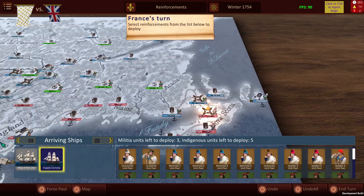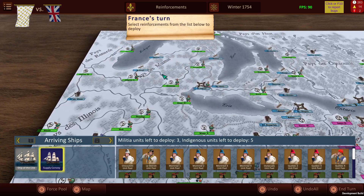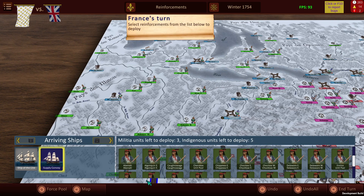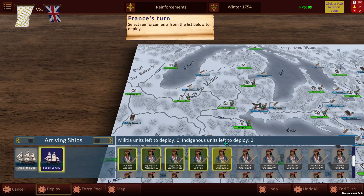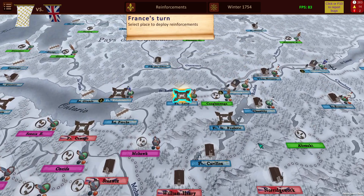We do have the supply convoy. As you can see we have the indigenous forces across North America and Canada. These forces can be activated as was mentioned. We'll select a couple over here, taking forces from across the continent and deploying them — let's say over here at the fort like so.